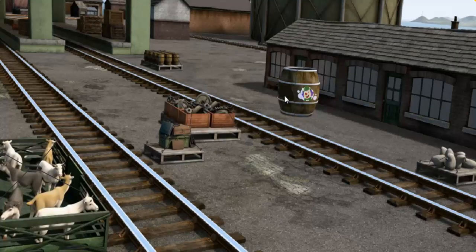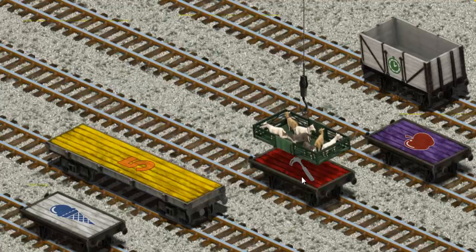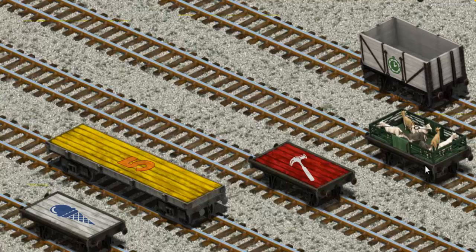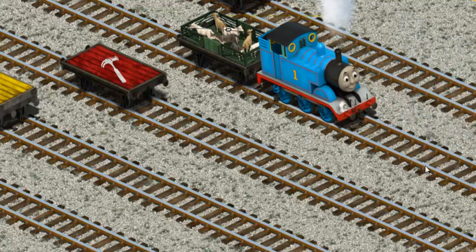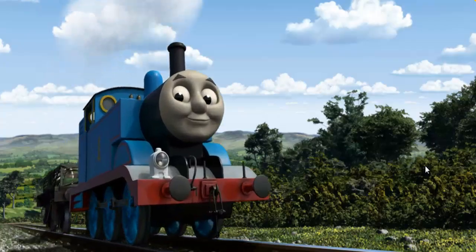Play again. It's a busy day at Brendam Docks. Thomas and his friends have many deliveries to make. Thomas must deliver the goats to Farmer McCall's Farm. Help Cranky find the goats. That's it! Let's lift and load. Now the cargo must be loaded. Help Cranky find the purple flatbed. There you go! Thomas pumped his pistons and puffed out of the docks.